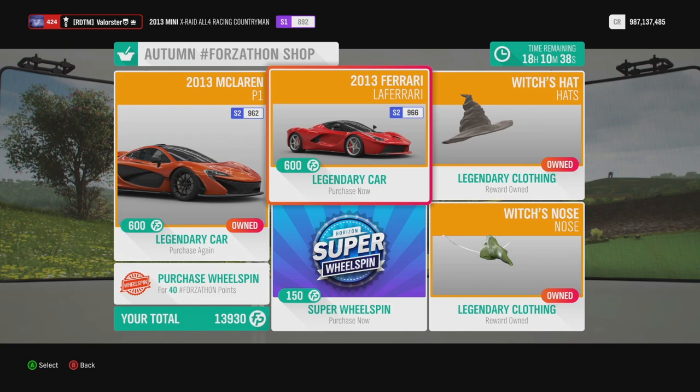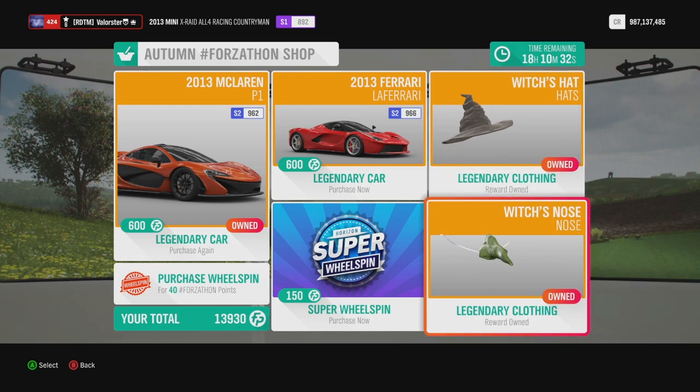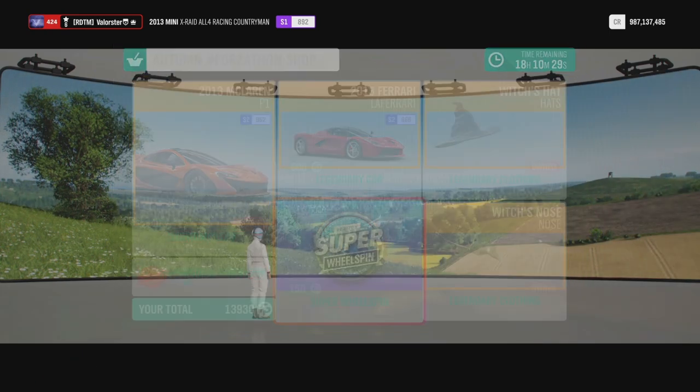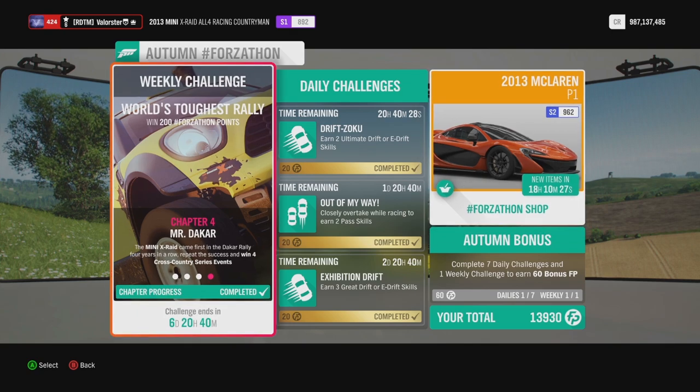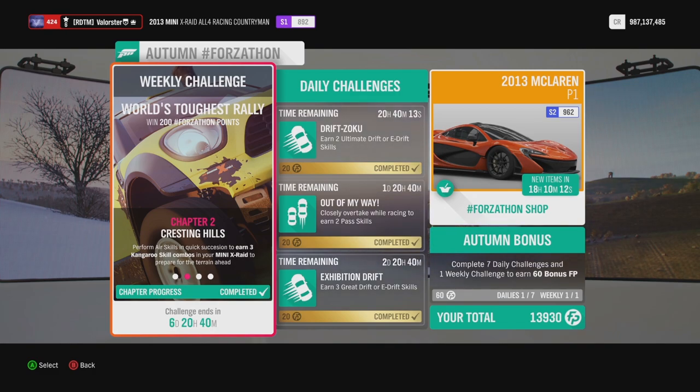We also have the LaFerrari — you can also use that one in the championship. We also have the witch hats, the witch nose, and the wheel spins. For the Forzathon, we need to own and drive the 2013 Mini X-Rate All for Racing Countryman. I'm already in that car and the tune is shared. We need to earn three Kangaroo skills, do an Ultimate Skill Chain, and win four Cross Country Series.